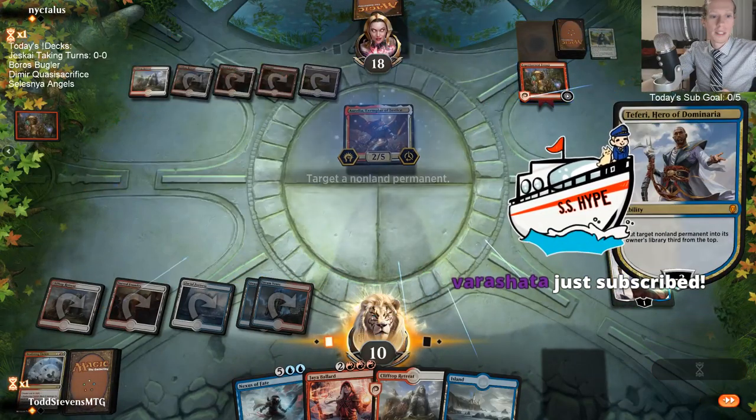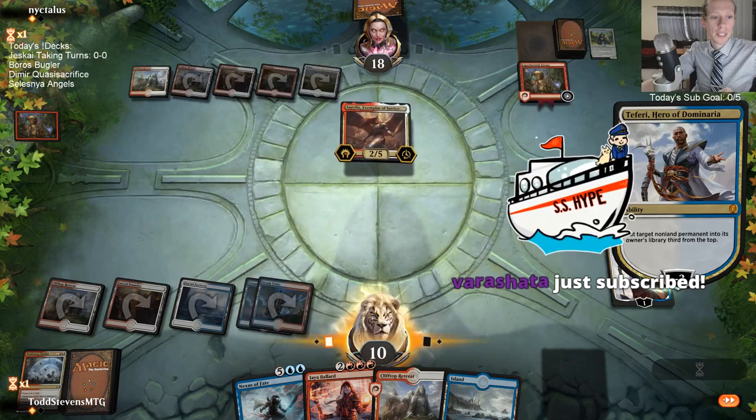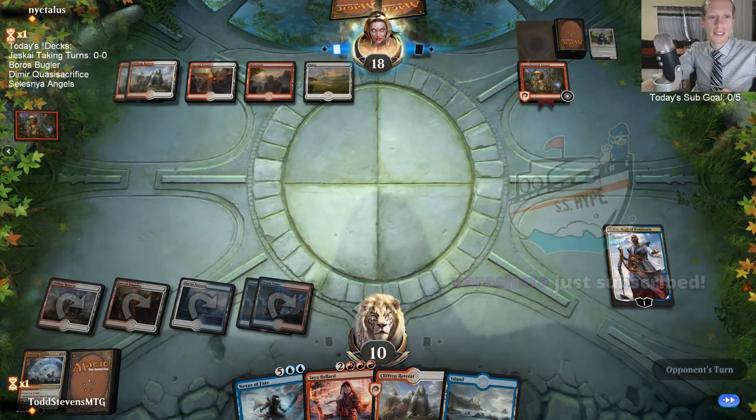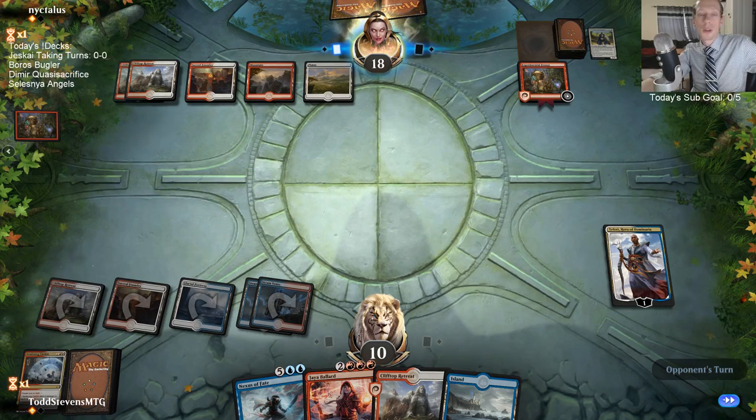Varashada with the sub with Twitch Prime - thanks for using your Twitch Prime sub! Let's get some hype votes in the chat for that. Our opponent is just Boros Aggro, but they're basically Mono-White just splashing a little bit of red. They got Frenzy as part of their splash.